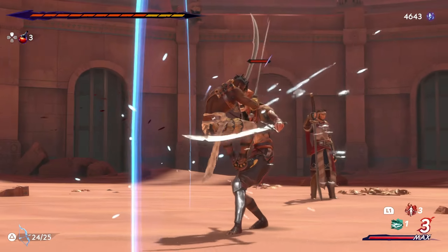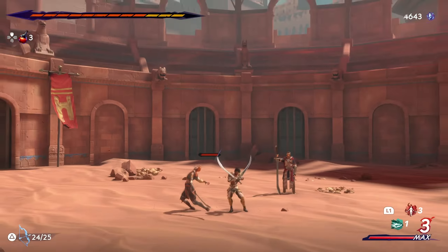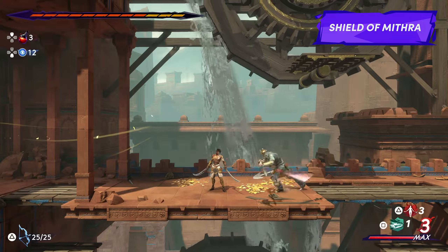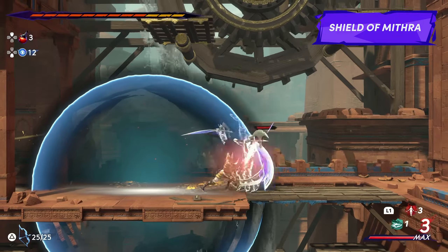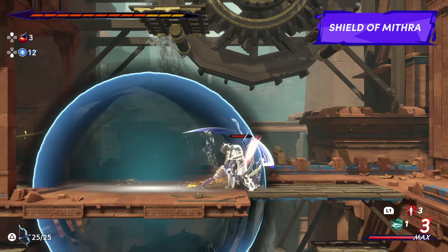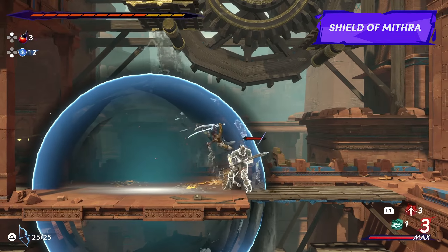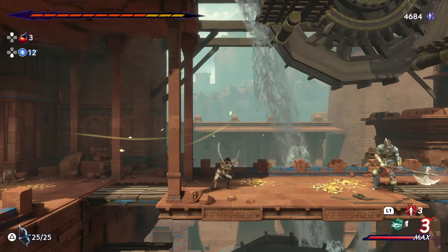The parry can also be used to cancel a majority of Sargon's melee attacks, which is helpful if you prefer a more aggressive playstyle. About 8 hours or so into the game, you'll be able to unlock the Shield of Mithra amulet, which creates a slow-motion time bubble around Sargon after any successful parry. This creates a larger window for Sargon's counterstrikes and can make some tough enemies easier to take down.